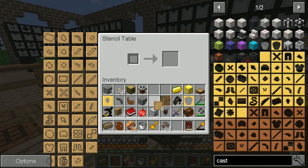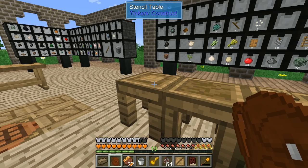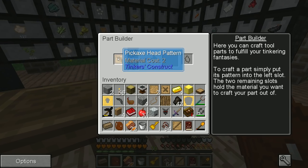If I go here then I should be able to do this. I am going to want a binding pattern, and then I also want to have a tool rod pattern. There are the two that I very much want right now.